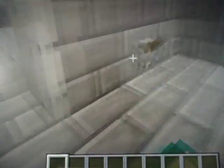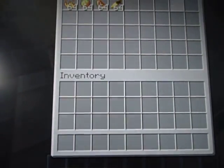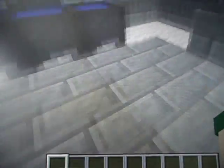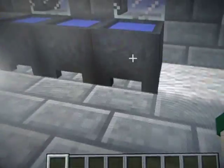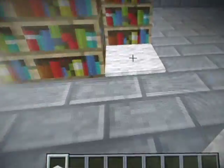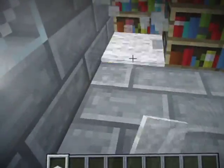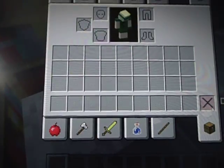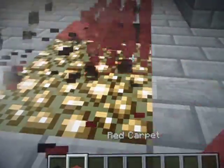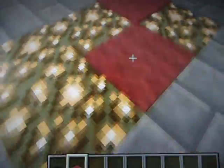We also have a bit of redstone here to open that up. We have brewing supplies and some more brewing supplies — a brewing stand, stations, and cauldrons. We have some lights under the carpet, and lights under the carpet out here too.